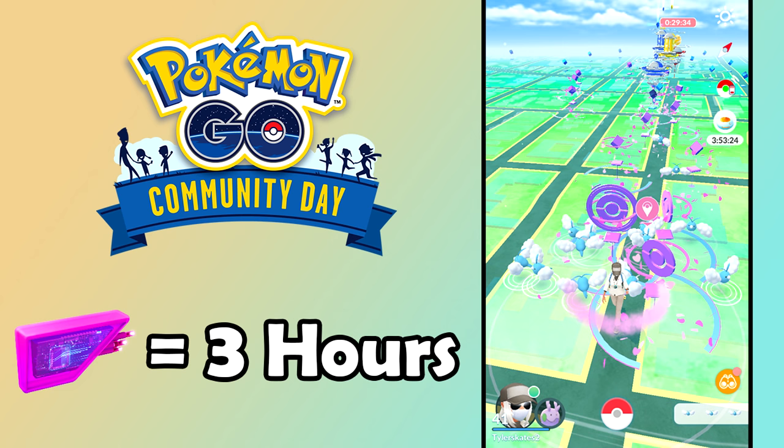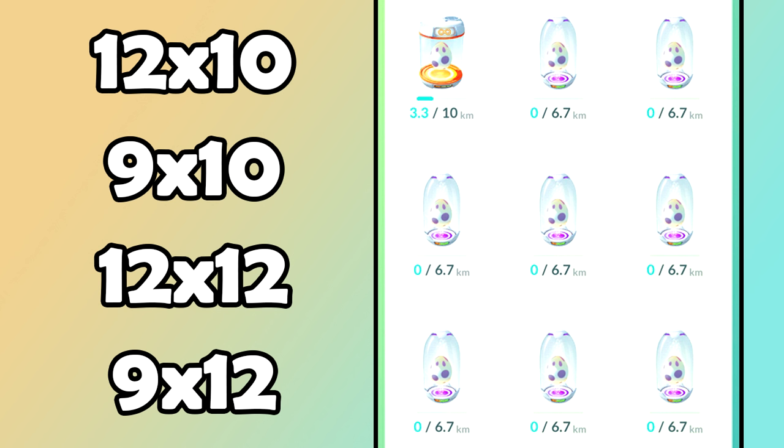Moving on to egg hatching sprees — with the three bonus egg slots, we can do this more efficiently. There are four variations: 12× 10km eggs, 9× 10km eggs, 12× 12km eggs, and 9× 12km eggs. 12km eggs, gotten from beating Rocket Leaders, give the most stardust and candy and have a decent egg pool. 10km eggs give the second most candy and stardust. Using this during a double stardust or double candy event will get you enormous stardust, especially once you're comfortable with bag space and buy adventure boxes for incubators.